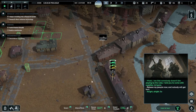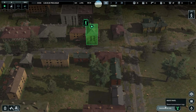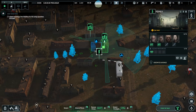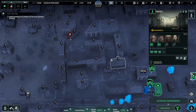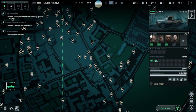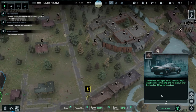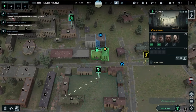Today we're talking about Infection Free Zone, a colony management game set in a zombie apocalypse. Is it worth playing? Let's find out. First up, let's talk about what sets Infection Free Zone apart from your typical zombie survival game: its ingenious use of real-world locations. By leveraging Google Maps data, the game generates maps based on actual places, allowing players to immerse themselves in familiar environments.